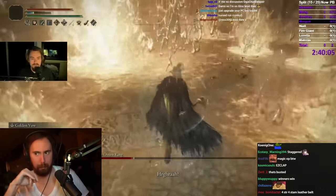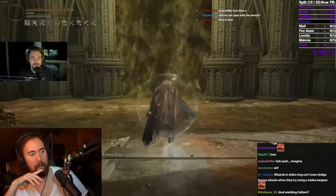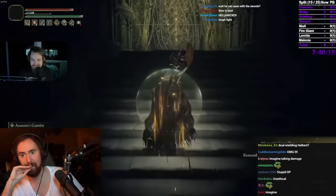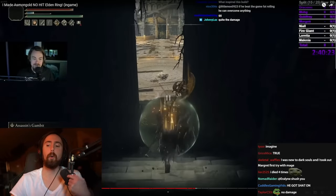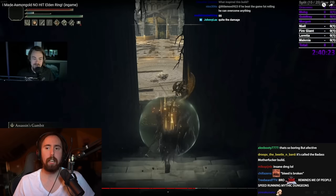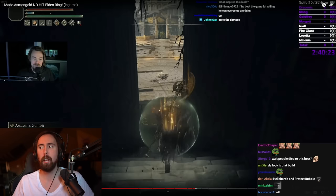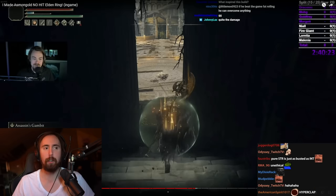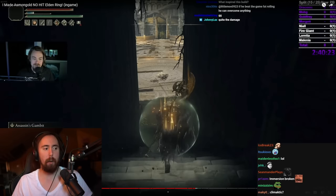Imagine wiping to this boss once. This is the exact setup Asmongold had in his first playthrough against Morgott. I do believe he first-tried him. When I first tried him — and I don't want to say this because it kind of breaks the thing — I actually made it take longer to kill the boss. Because I thought to myself, this is so anticlimactic, it's going to disappoint the viewers if I don't at least keep him alive for a minute or two. I would have killed him in seconds.